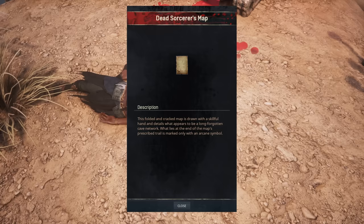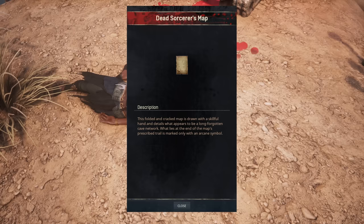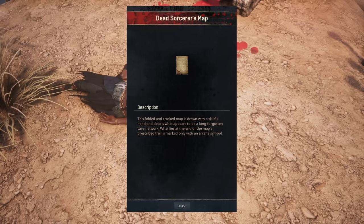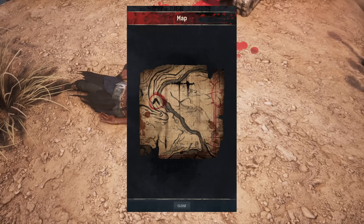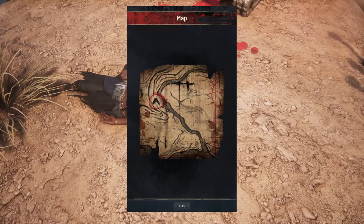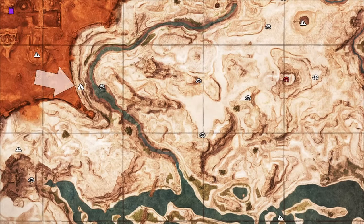This map will guide you to the location of the tome. If you enjoy exploring and discovering things by yourself, be warned — tome location and further spoilers ahead. Let's have a look at the map. If you know the Exiled Lands well, you will most likely recognize the area right away. The location points to Shaleback Hollow, a cave within E5.